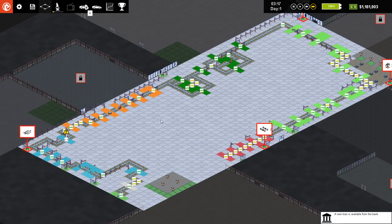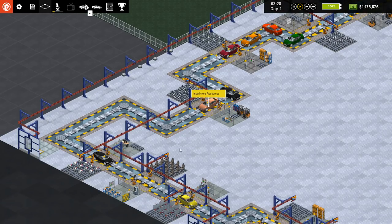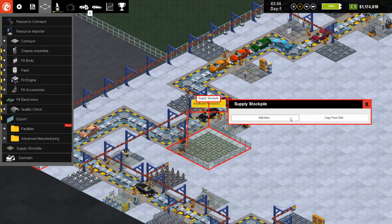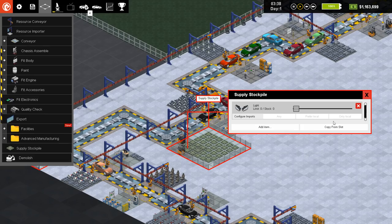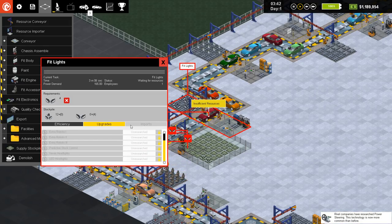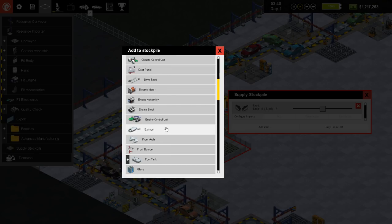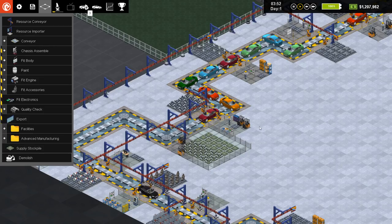Doesn't seem like I really need to build any of those stockpiles like I was thinking about doing. I did see a little exclamation point over here — so maybe for the lights I want to have a stockpile. That would be our first stockpile. Supply stockpile right there. Add item — we want to have lights. And we'll do directional lights as well. Let's switch that to 18, and then we'll add item directional light and do 18 of those as well. Very cool. So now that's taken care of.